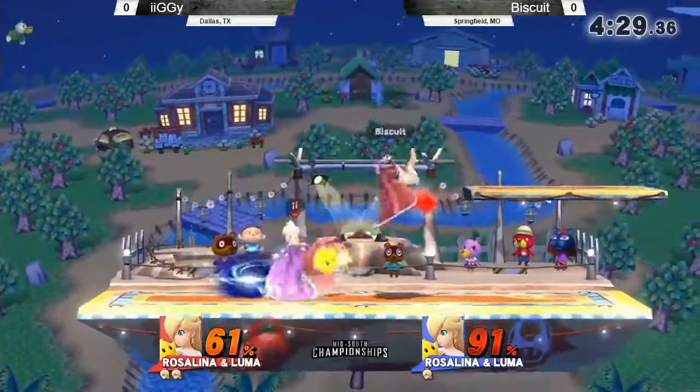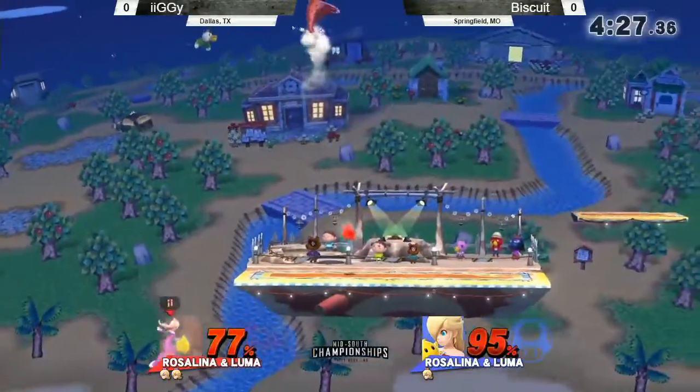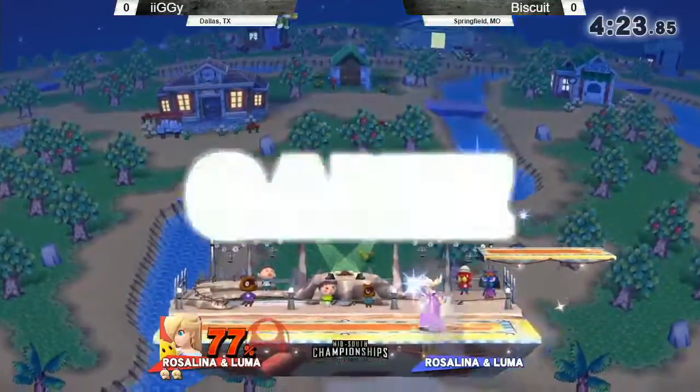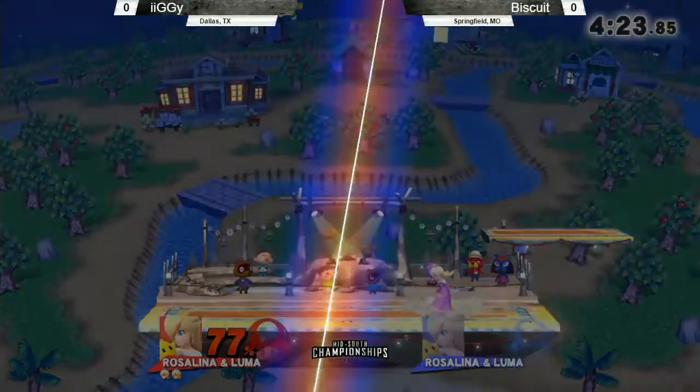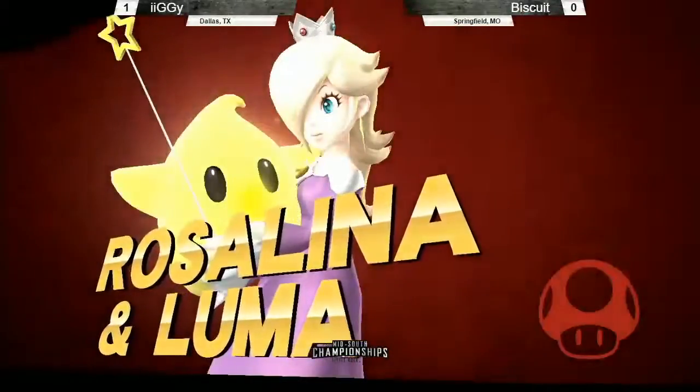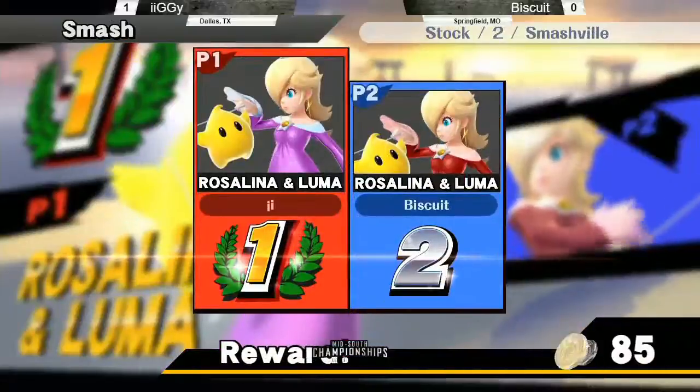We got the Ketchup and Mustard right here. One more stock — combat three now. It's so — oh! What? I'm not sure what that was. The Luma, I think it was like a soft-hit nair or jab from Luma, and he just up-smashed. Oh my god. Whoa.